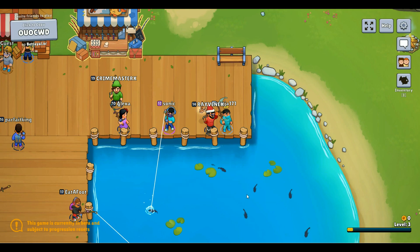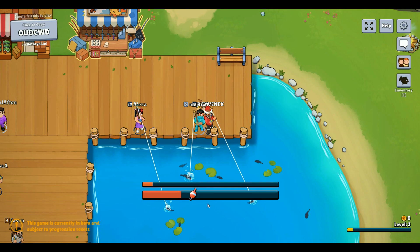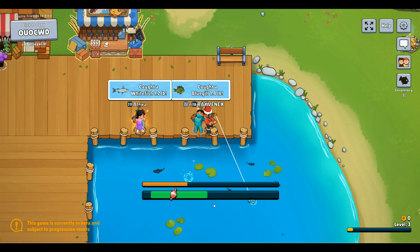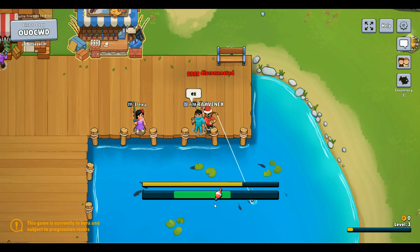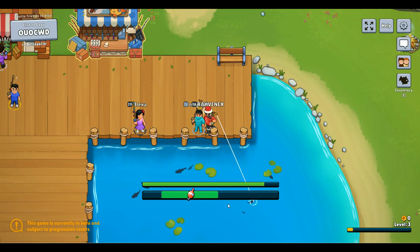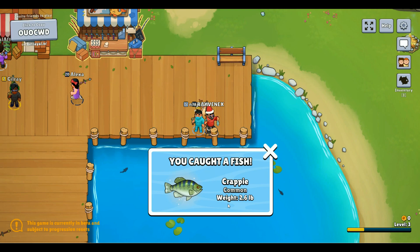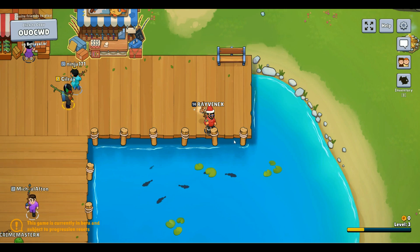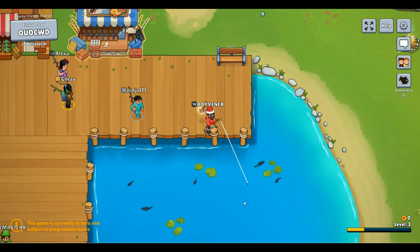Just stay in that green — there you go, bam, caught a fish! 2.9, that's a good size. Almost lost it — that green mark is going up, you gotta stay with it. Sometimes it is a little bit based on luck, but just release if you're going down and hold to make it go up. 2.6 — not as big as before, almost level four.